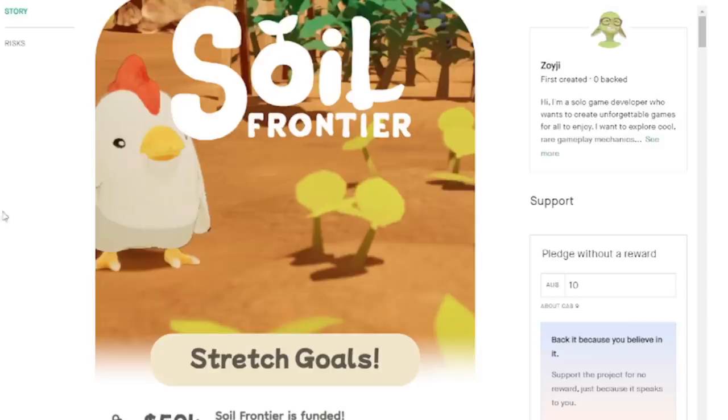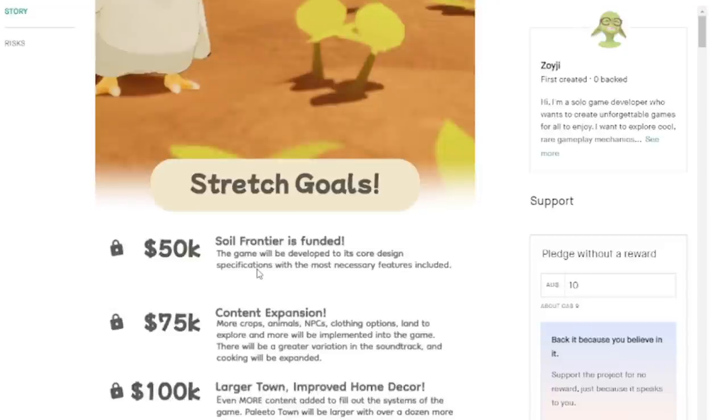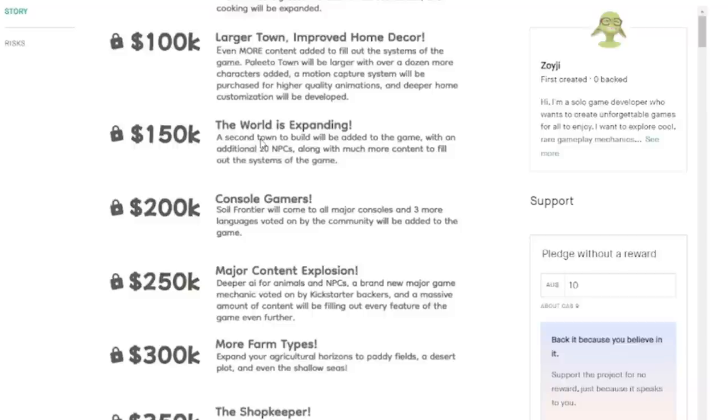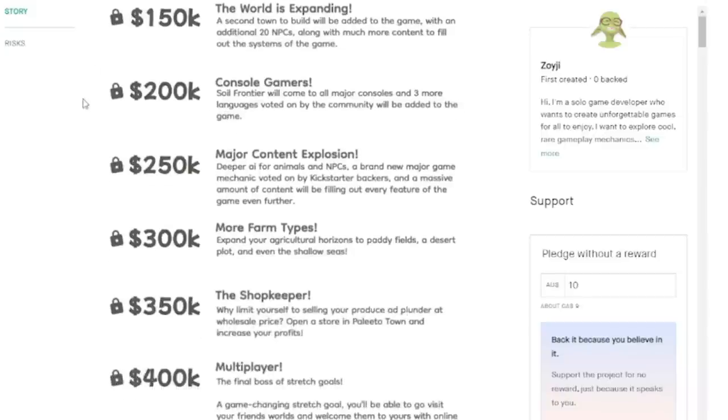As with any good Kickstarter campaign, they have stretch goals. With 50k they make the base game; 75k gets more crops and more NPC content; 100k means a larger town; 150k adds a second town; and consoles at 200k. I feel like that's very ambitious — a second town with 20 NPCs — but we'll see how it goes. For all major consoles, I know a lot of people will want to play this on Switch, though hopefully it runs well.